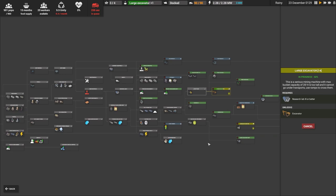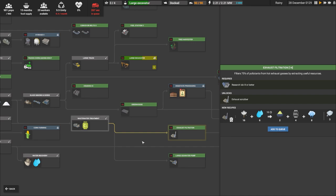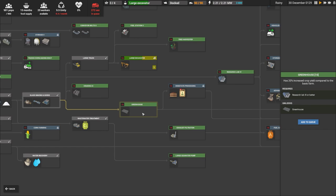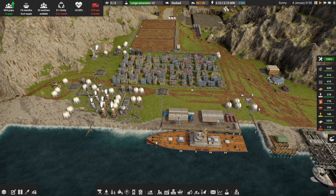Next on the docket is to adjust our research priorities. Currently we're researching large excavator and then moving on to exhaust filtration — I'm actually going to remove that one from the queue because in today's episode we're going to be aiming to get some glass making going, so greenhouse is going to be a more useful one to have as the second in the queue. I will put exhaust filtration on behind greenhouses though.